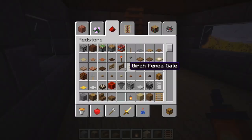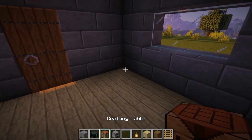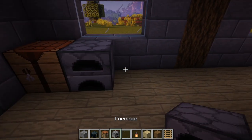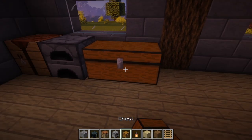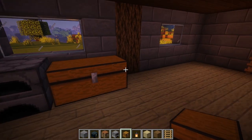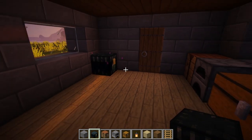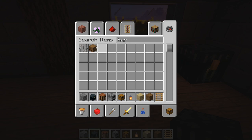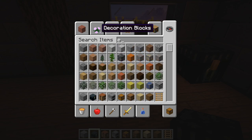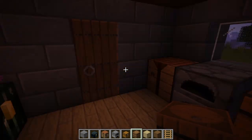Now go downstairs and set up the essentials on the inside. Since this is an olden-style house, make sure you have all your tools — a furnace, crafting table, and a double chest. On the other side, place a nice ender chest. Also grab some barrels to use as decoration and extra storage throughout the house.